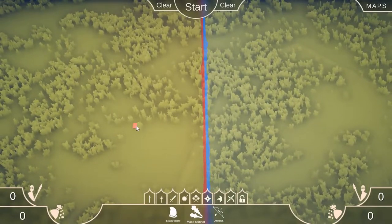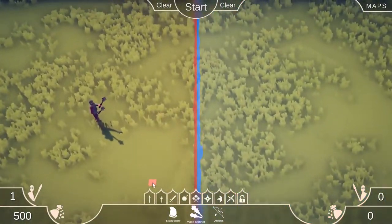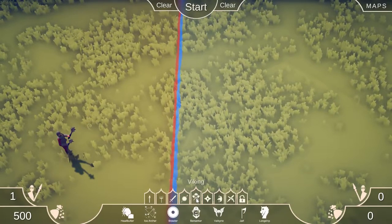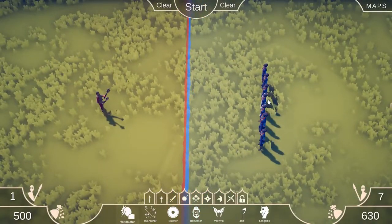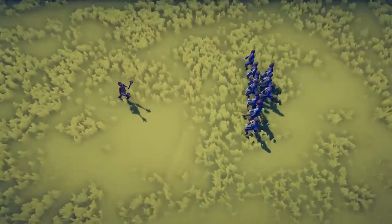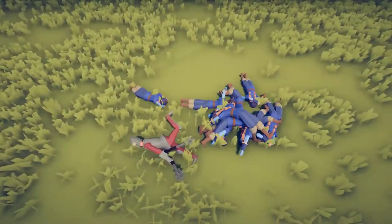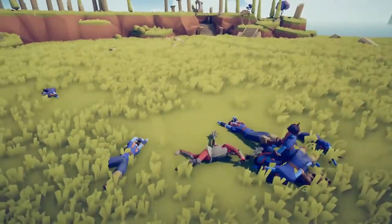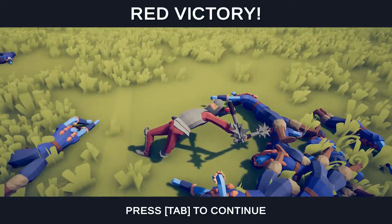The one I was looking forward to the most: the Mace Spinner. He's got two maces and I'm assuming he just spins around like a little fidget spinner. Let's put him against 10 headbutt people. They jumped at him and completely bundled him, but he is going crazy — he's awesome. It's like human baseball. He won, and that was over very quickly.